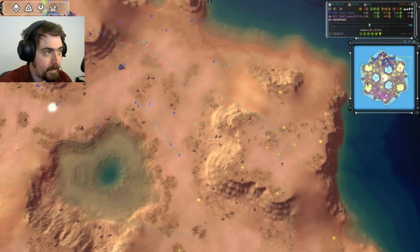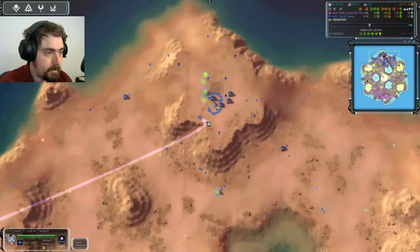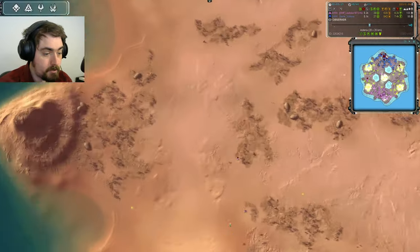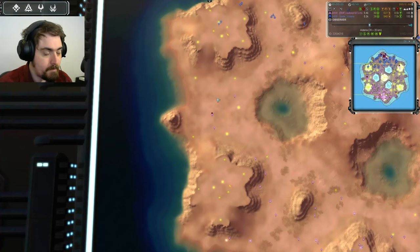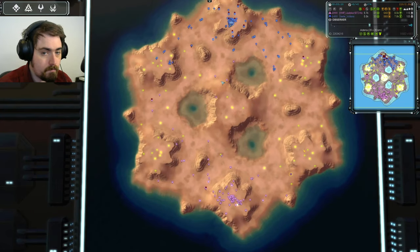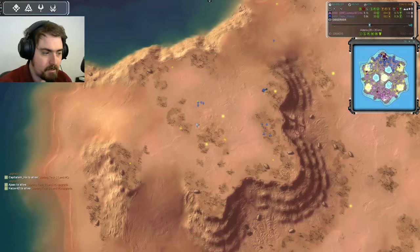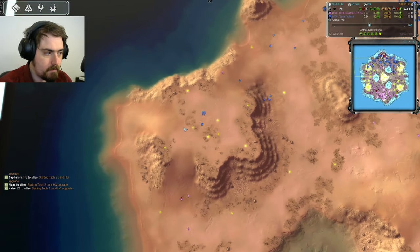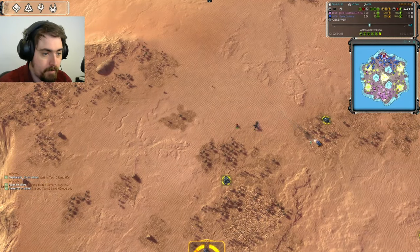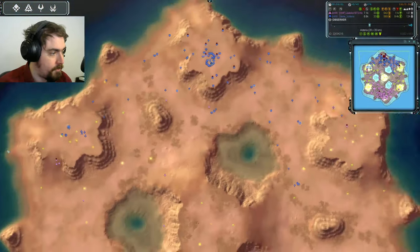Having scouted and found nothing there yet, Jadoka has sent his Mantis and Lab out to be a little aggressive. It looks like they might catch some engineers, though there's a tank heading over. Meanwhile, Zayla's transport is out — he's going to drop on this plateau and is already bringing tanks in from a forward factory to defend it.